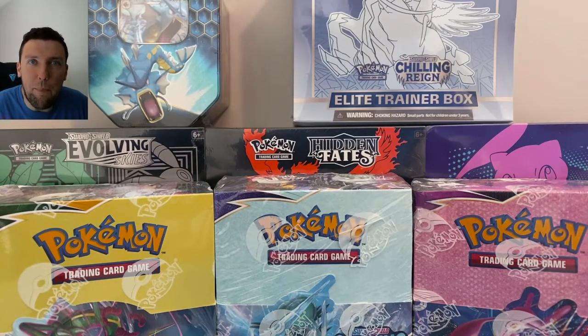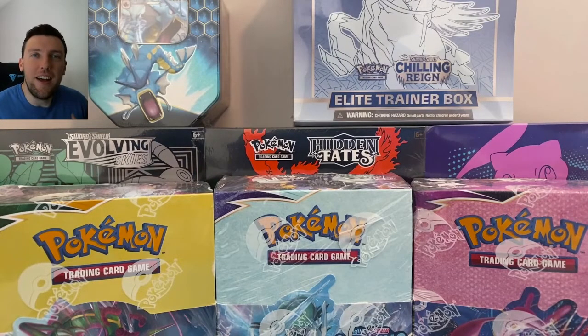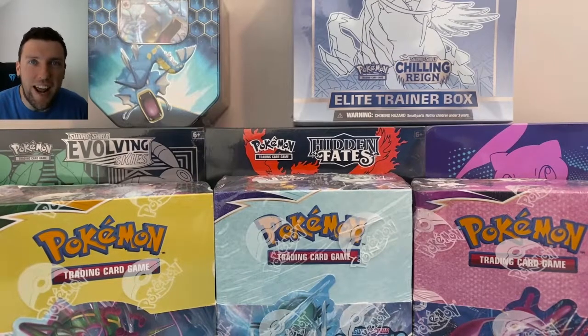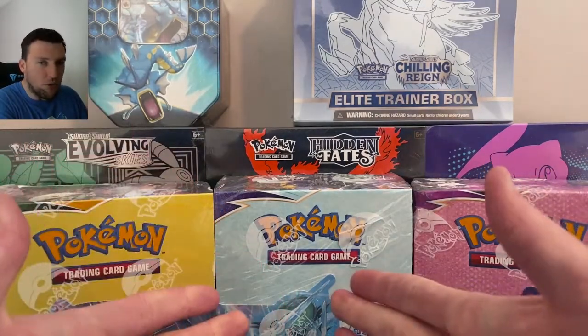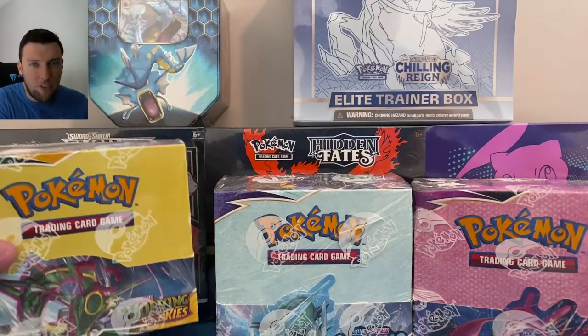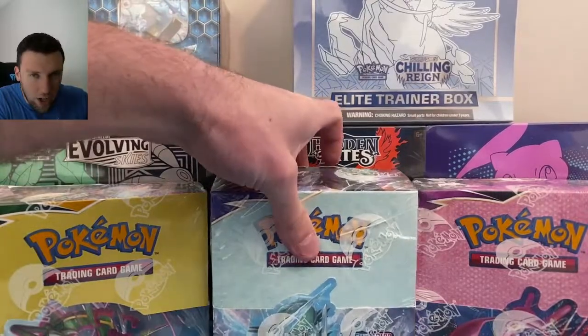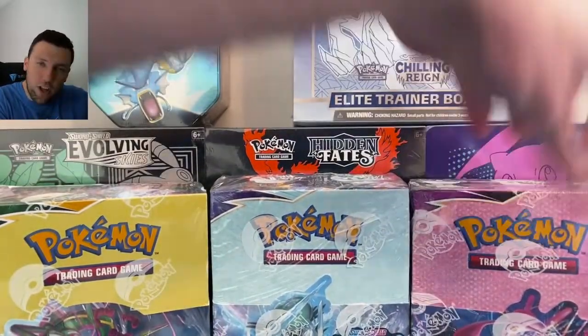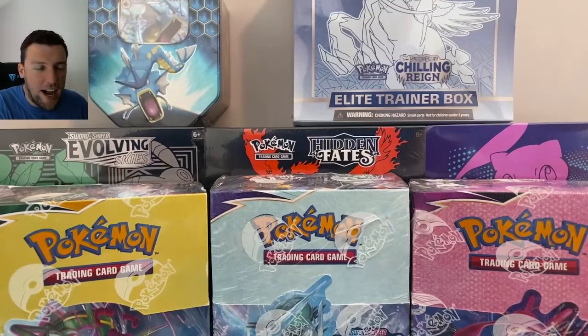What's up everybody? Welcome back to the PokeCuz TCG channel. Today's video, we've got kind of a blockbuster video here. It's going to require all three of these sets that you see right here. We've got an Evolving Skies booster box, a Chilling Reign booster box, and a Fusion Strike booster box. Fully sealed, and we're going alt-art hunting here today.